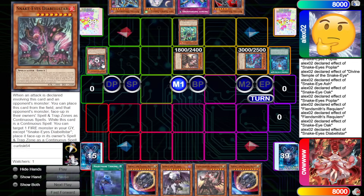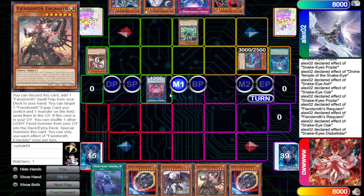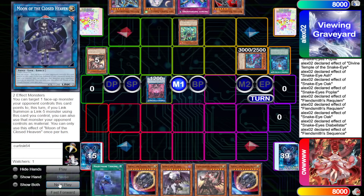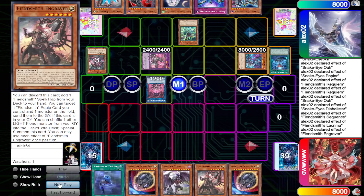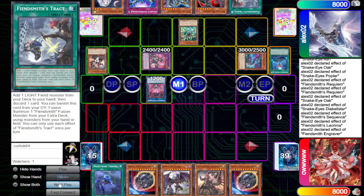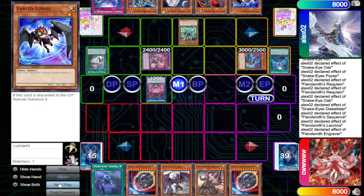Use Snake Eye Diable Star plus Engraver to make Sequentia. Sequentia effect shuffles back and fuses, putting back 2, bringing out Lacryma. Lacryma effect adds back Engraver, then Engraver Tracts Lurie — that's fine, putting another Light Fiend into the Graveyard. We now have Tract in the Graveyard that can let us fuse.